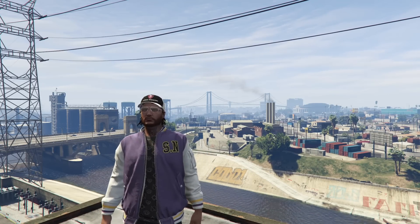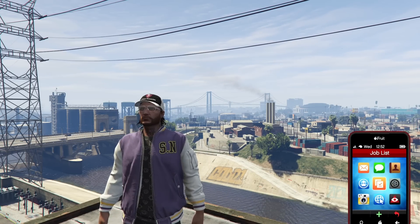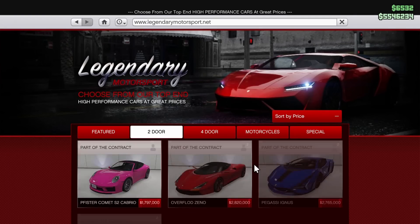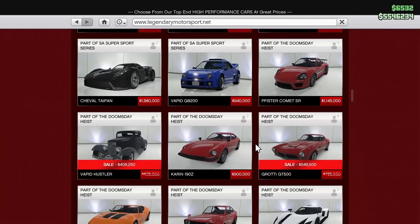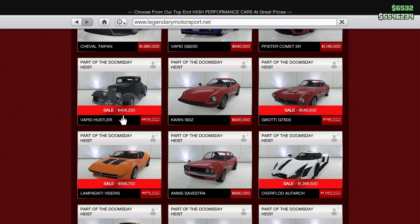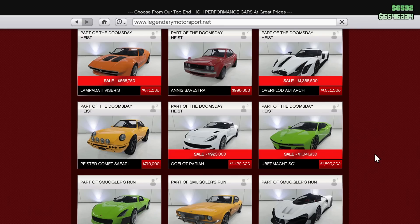Before we talk about anything else, we have to talk about the discounts this week. On Legendary Motorsport under the two-door category, we have a lot of cars on sale. There is a DLC coming very soon in December, so don't blow all your money right now. We have the Vapid Hustler, the Grotti GT500, the Lampadaddy Viserys — which was the prize ride last week and is now on sale — the Overflod Autark, the Ocelot Pariah, and the Ubermacht SC1 on sale this week, which is pretty insane.